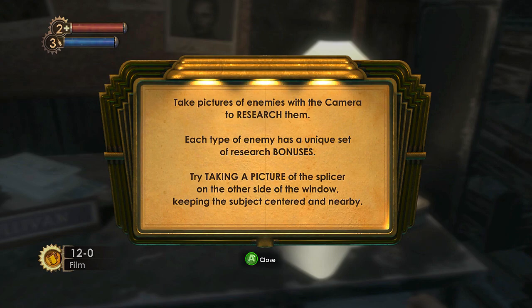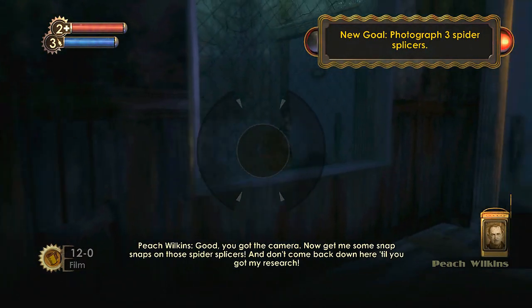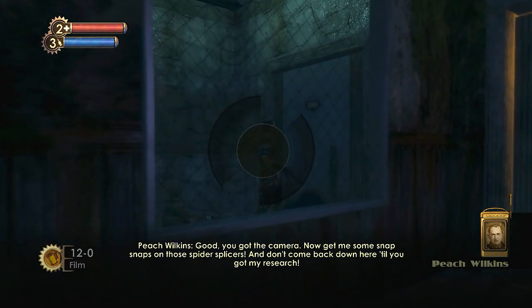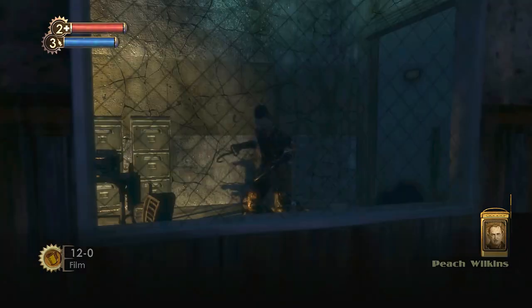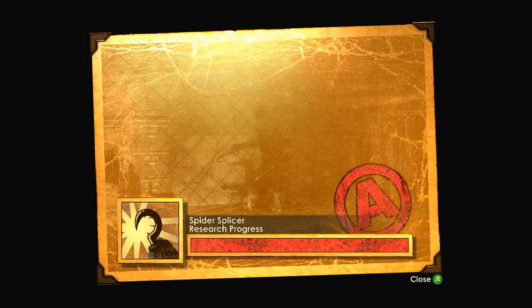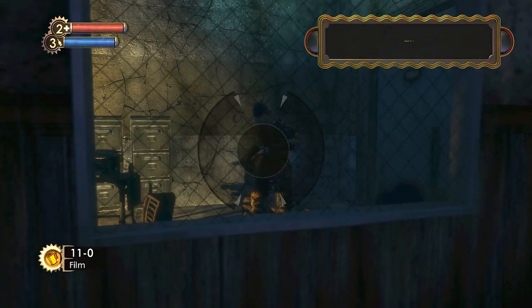Take pictures of enemies with the camera to research them. Each type of enemy has a unique set of research bonuses. Try taking a picture of the splicer on the other side of the window, keeping the subject centered and nearby. Good, you've got the camera — now give me some snaps on those spider splicers and don't come back down here till you've got my research. Research progress A — new research level reached: spider splicer research bonus, increased damage, plus spider splicers are vulnerable to anti-personnel rounds.